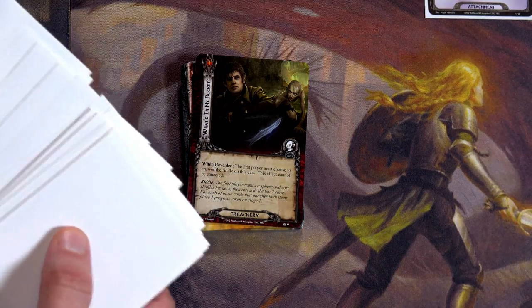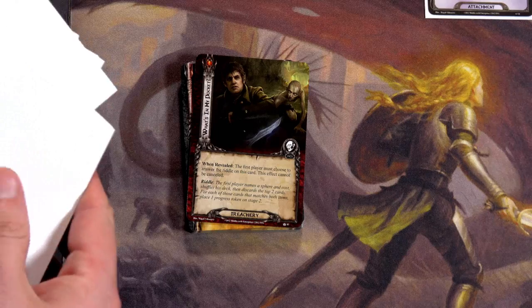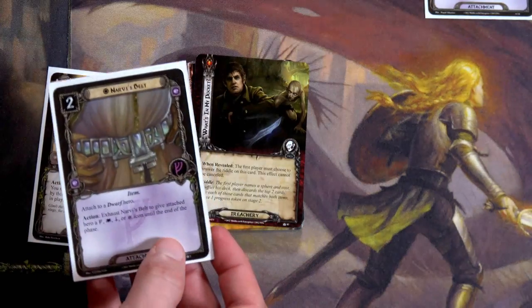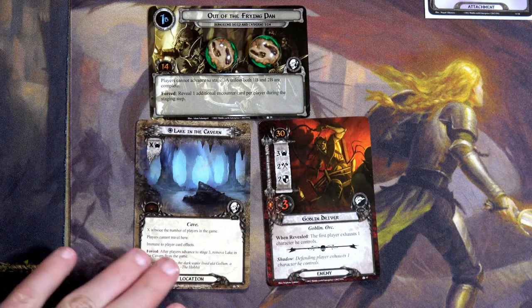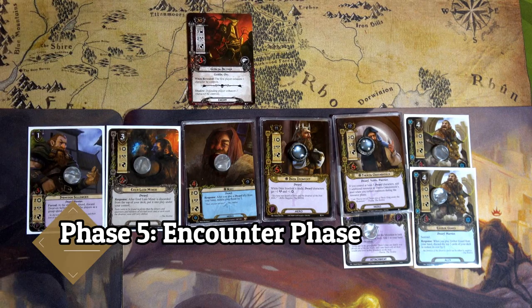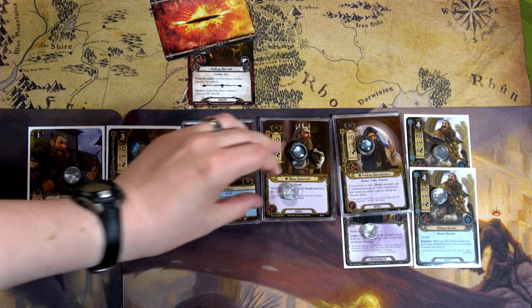Both a sphere and a cost need to match — that's tough. I'm thinking colorless sphere at zero cost because I'm really hoping to discard a Hidden Cache. First card: Well Equipped — colorless and zero cost, but not what I wanted. Wow, that actually worked! Second card: Narvi's Belt. I got one match, so one progress — not a lot but I'll take it. That's two total progress and we have to do this seven more times. With four threat in staging and six willpower questing, we place two more progress on Out of the Frying Pan.